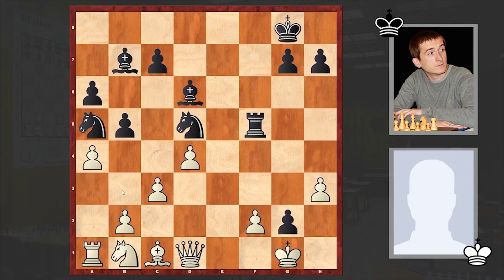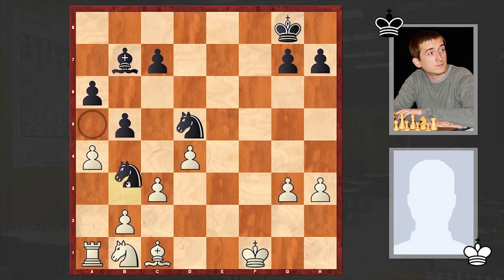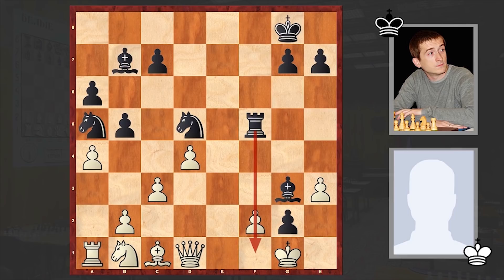White played a4 trying to create counterplay on the queenside, but with this move white is creating a hole on b3 — playing b3 first and then a4 is better. Instead we see a4 straight away, and there comes Bg3. Black simply wants to make use of the vulnerability of the first rank. Kuznetsov played f3, but accepting the bishop sacrifice is an alternative — in that case you should be ready to give up your queen, with equal chances in the end. With the fork, black is managing to win the bishop, though according to the engine the position is equal.